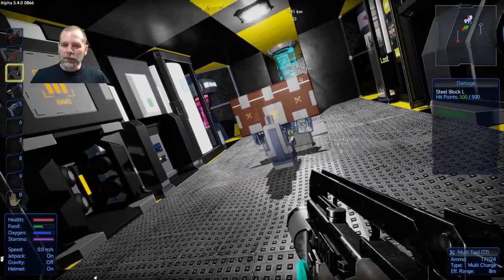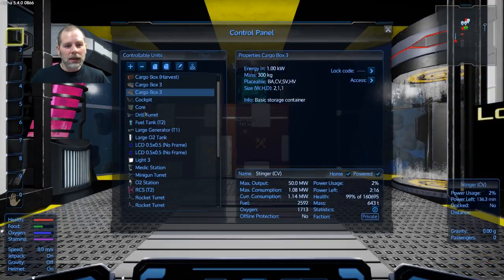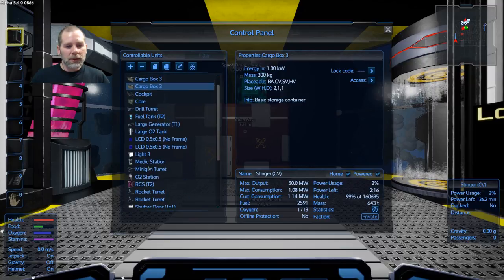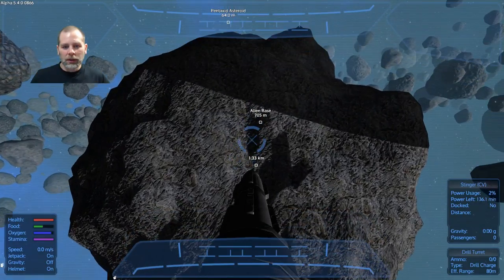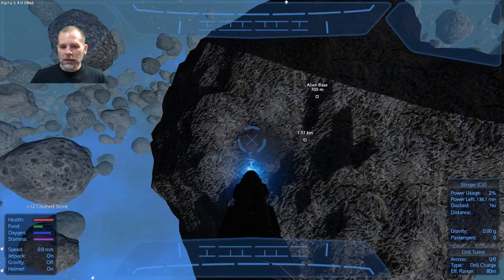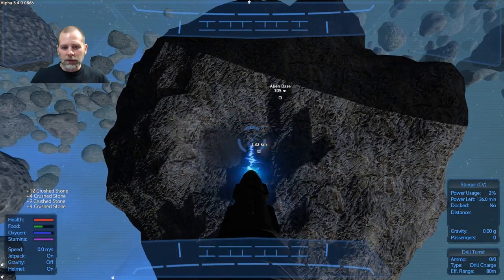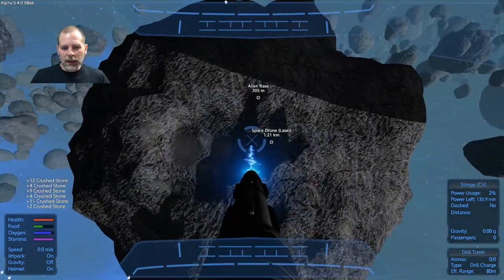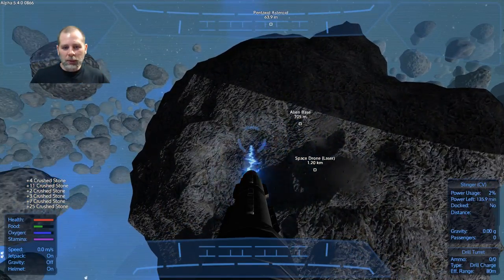The damage is still going through blocks and stuff like that. Enough with the distractions — let's find the turret. Drill turret — okay cool. So here we go, this has a pretty big distance on it so I should be able to drill my way through to some of the deposit. I will do this in a time lapse and be back in a second.